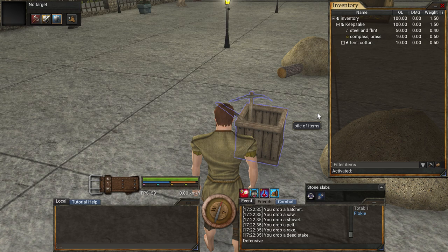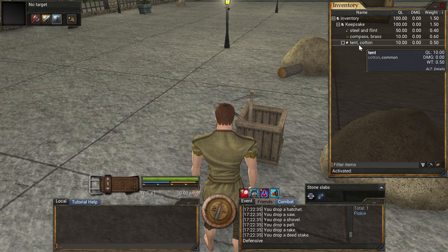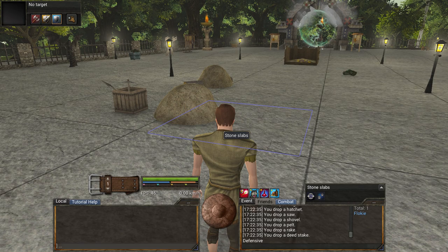So I have a group here called keepsake: steel and flint, compass, and tent. That's it. We can close that — don't need it anymore. I'll walk over here so I'm not tempted.